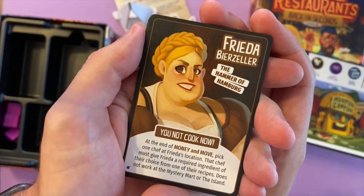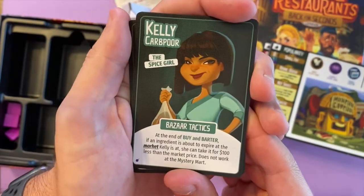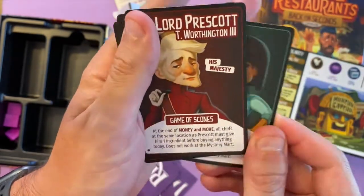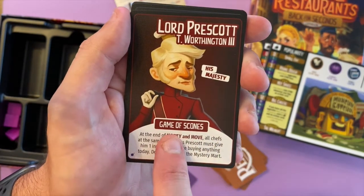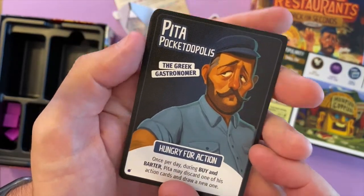There are different event cards that happen throughout the course of the days. These new ones are usable on the island — different recipe books that, rather than having to put them in your restaurant, you can place on the actual boards as well. Oh look — baggies! Baggies are great. And there's the new chefs and event stand.